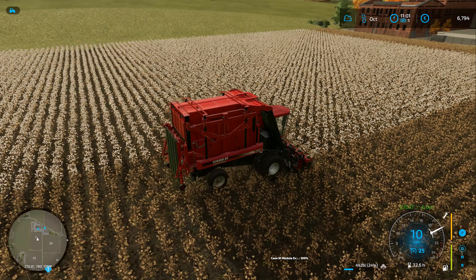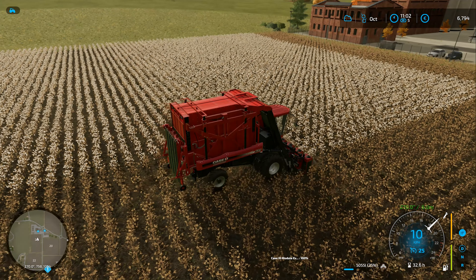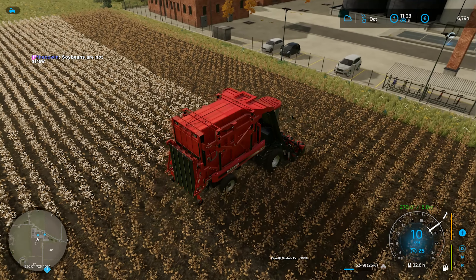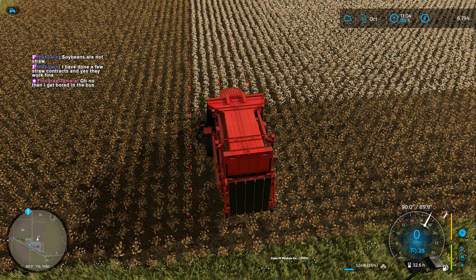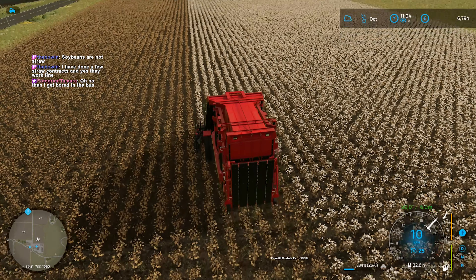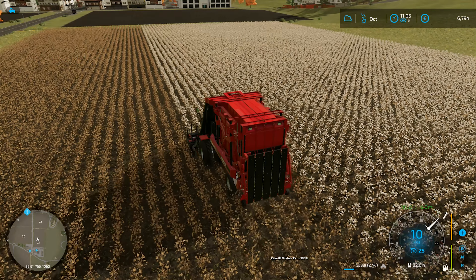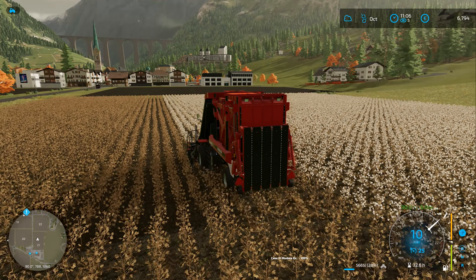It looks like they fixed the harvesting missions. I just did a harvest with soybeans for the contract and actually had a little bit left over — got 3 grand profit from unloading. So doing the second one. Soybeans don't produce straw. I've done a few straw contracting jobs, yes — they work fine. All the harvest missions work now. And I just learned about mulching: if you harvest something, mulch the field first and you get an extra yield bonus on the next harvest.